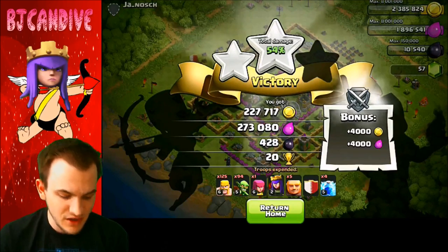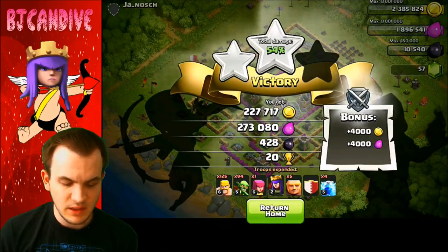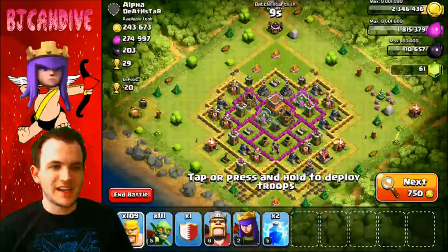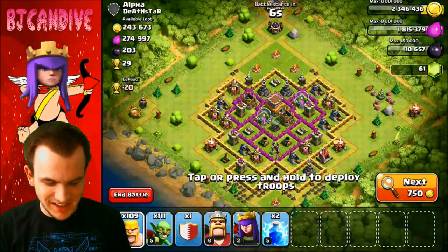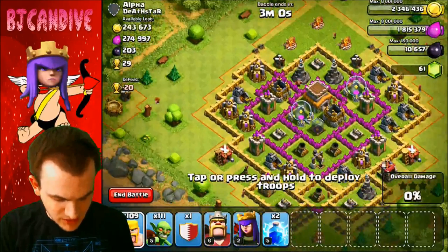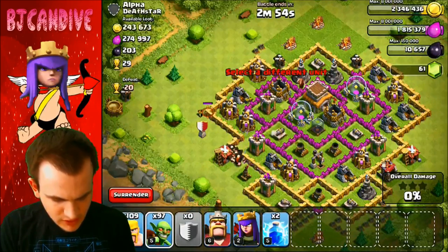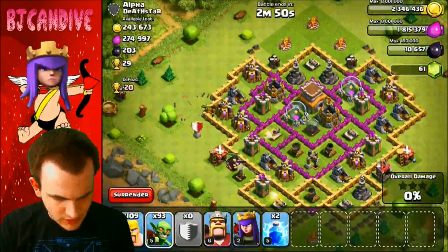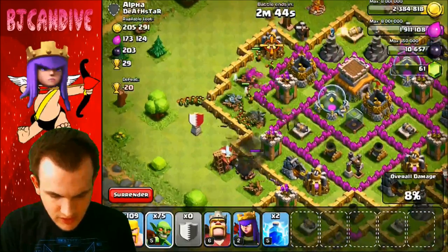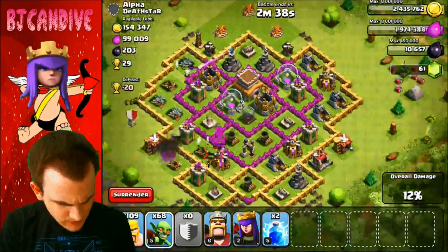We're really close to the four-wall goal today. Moving on to the last raid — I think this is the one that gets us there. This guy hasn't been on in a while and the loot should be easy to get. Putting down a giant to distract all the defenses, then goblins to get through the wall. Once through the first layer we'll be okay — just worried about those wizard towers up there. Goblins are splitting off, taking them out — we already have half the loot. We're going to get those four walls today!